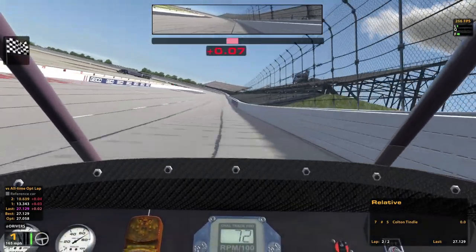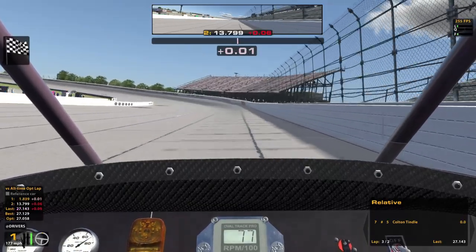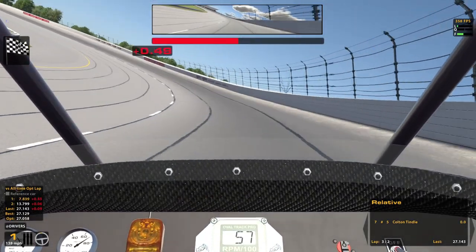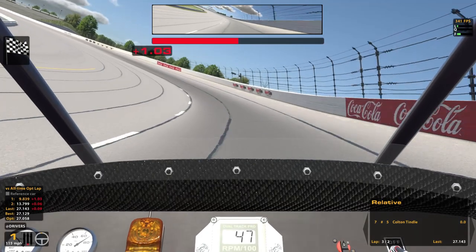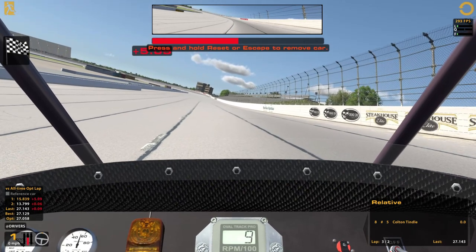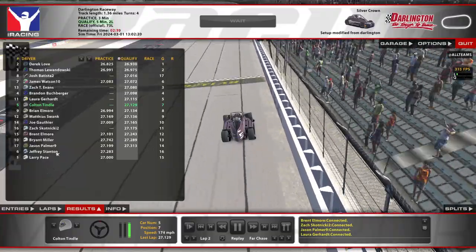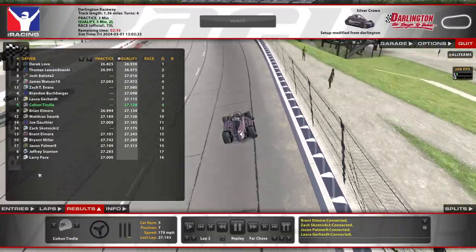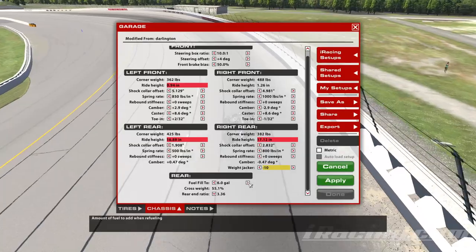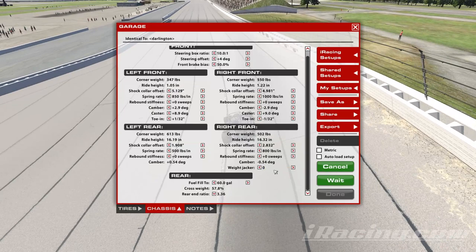We'll bring it around here for the final lap. I think my first lap is probably gonna be faster though — and it is, so we'll take what we can get there. We're gonna do the same thing with the weight jacker in the race, just got to put the fuel in it of course. Let's get this thing stopped. You can see we're kind of middle of the pack — not too bad for the default setup. We're gonna put this back into here.